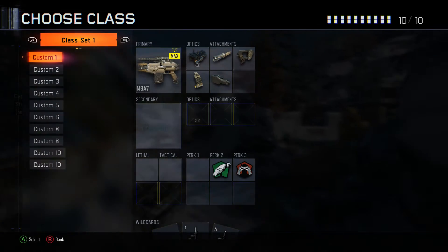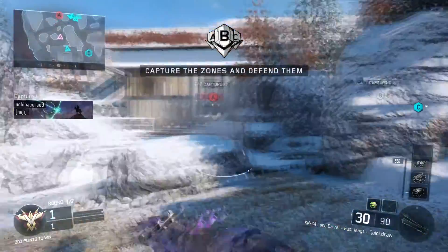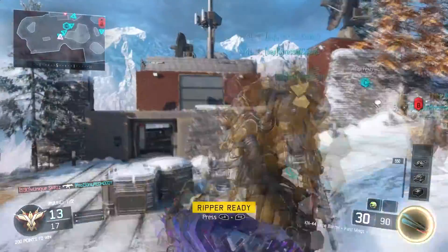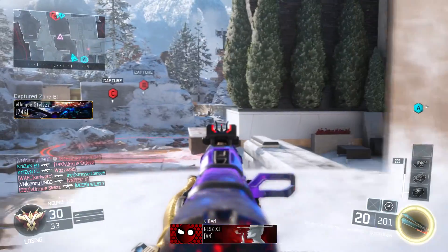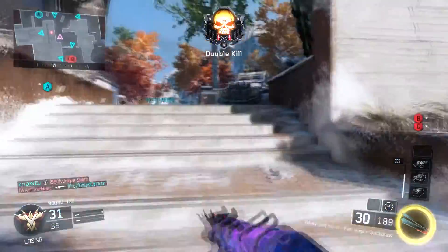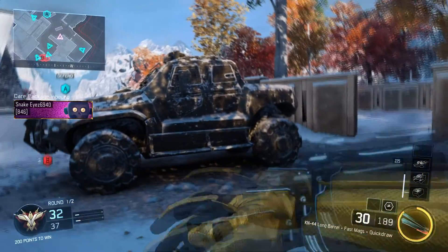Okay guys, so I've joined into a Stronghold domination game. As you spawn in, just choose the class which has the heatwave on it. Now you pretty much just want to play until you've earned your ripper. After you've earned your ripper, play a little bit more and it will tell you that you've earned your heatwave. From here you can use your ripper infinitely — it will last the whole round, or if you're playing something like hardpoint, it will last for the rest of the game. And there you go — you've basically completed the glitch.